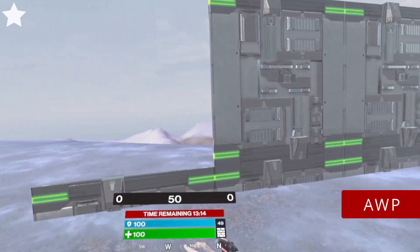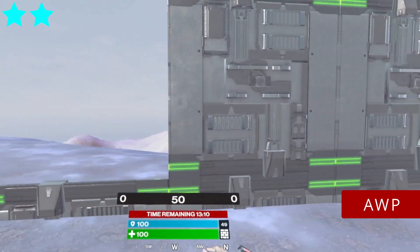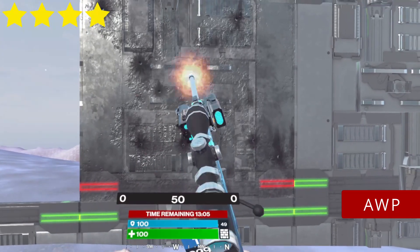AWP. 2 bullets for every star except the red one — it only takes 1 bullet. The mag size is 3, so in usual games you can break only 1 build before you have to reload.